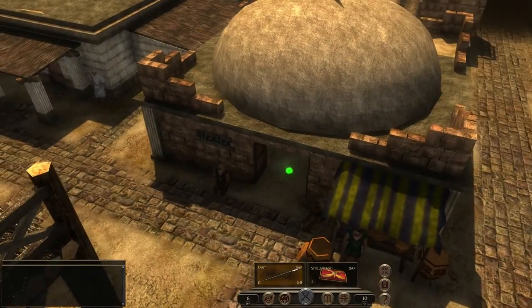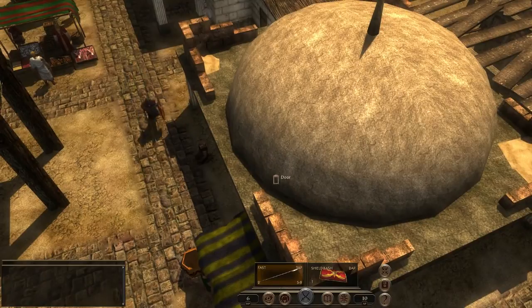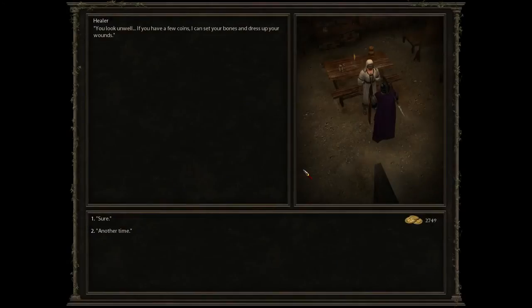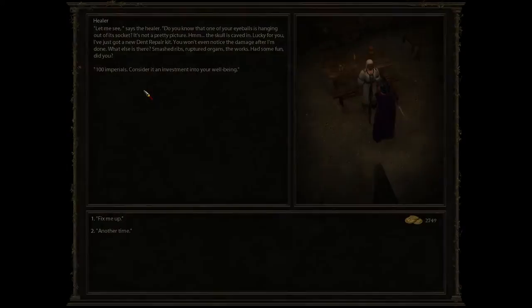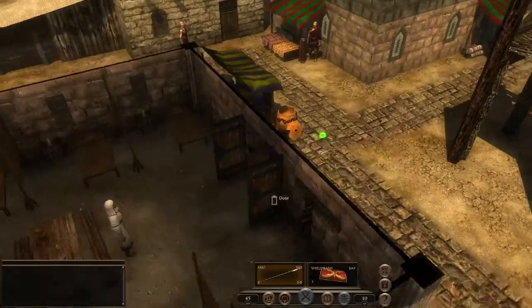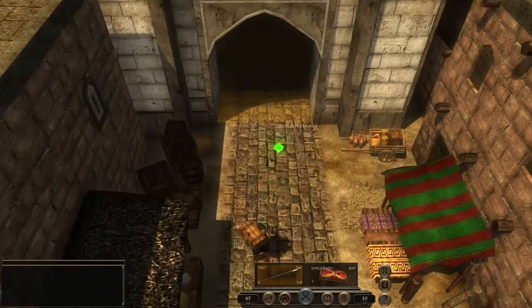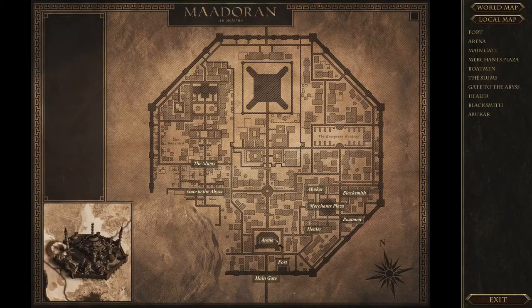The H at the beginning of words sometimes gets dropped. So, healer — hello, without the H. You're looking well, sure I do. Fix me up for 100 imperials — you thief! Well, at least I'm leaving. Paying for my life, I guess. Let's get out of here and go back to the arena, because we have stuff to do there.